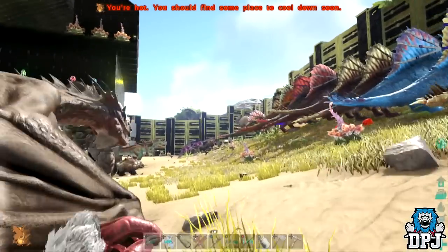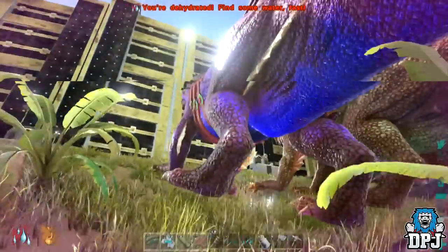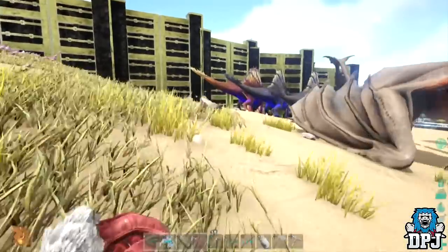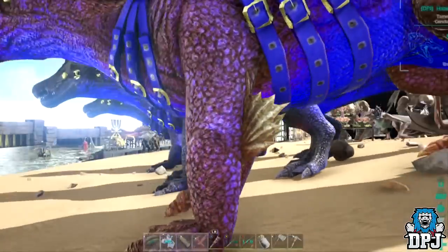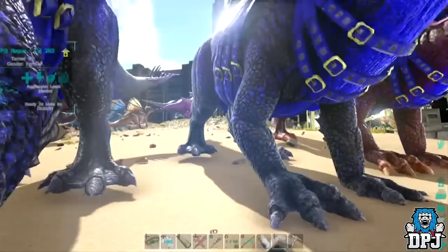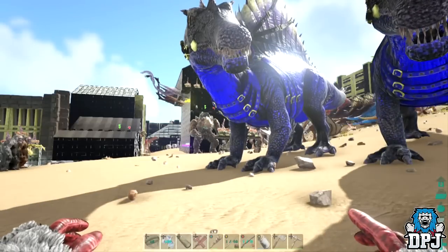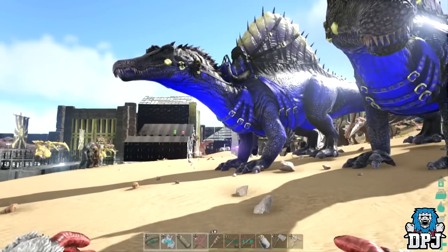I can more or less guarantee that breeding that male with these two females will produce that black and blue color mutation. This one right here is my baby — called Hazard — and he's actually a twin too. I gave the brother to a fellow tribe mate. By far my favorite mutation I've bred within our own tribe. I'm a Spino guy and I just love that black and blue. That is it for my five favorite mutated dinos so far — if you enjoyed, smash that like button and I'll catch you on the next ARK video.